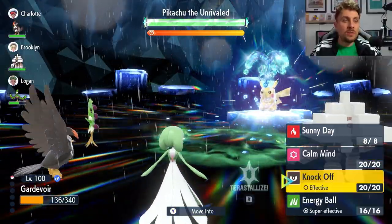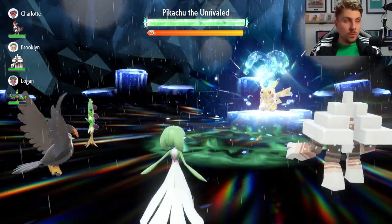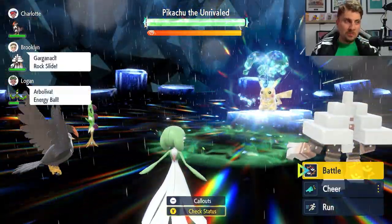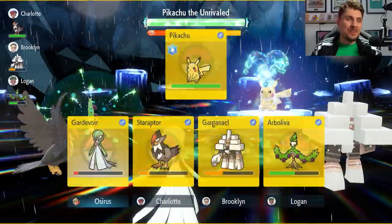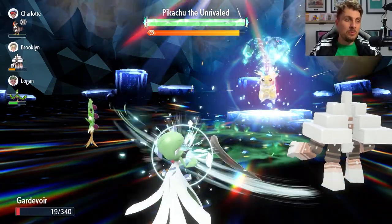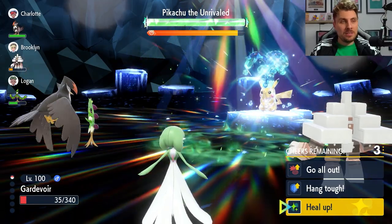Turn one, we want to go for Knock Off onto Pikachu. We outspeed it and can remove that Light Ball, reducing its damage to 50% of what it was. We take Surf just about, healing a little through Seed Sower. The next turn we go for Sunny Day to get rid of the rain and reduce Thunder's accuracy. An Iron Tail comes out, but with the Grassy Seed defense boost and Intimidate we're able to take it comfortably.